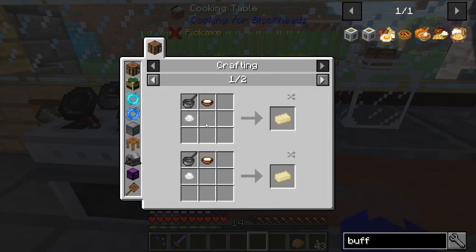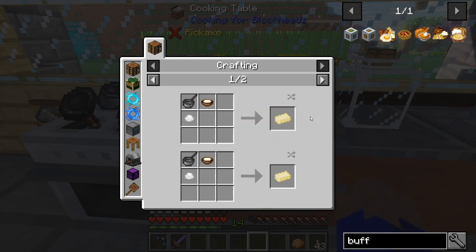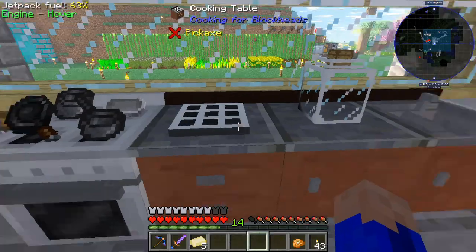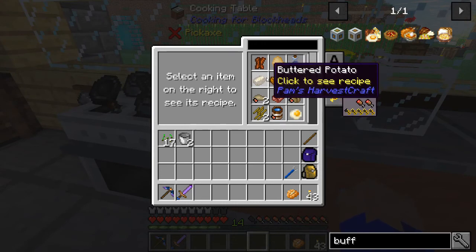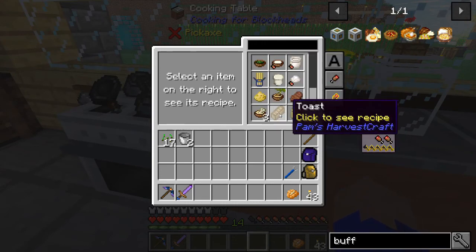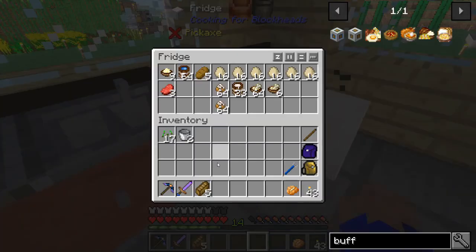And then we need to make toast. So we're going to need butter again, which is salt and heavy cream. We should have enough. We make, let's say, five sticks of butter. We should be able to make toast now - there we go. Made five pieces of toast.